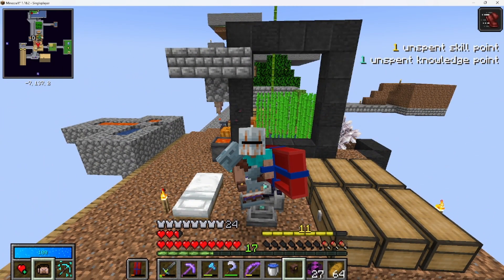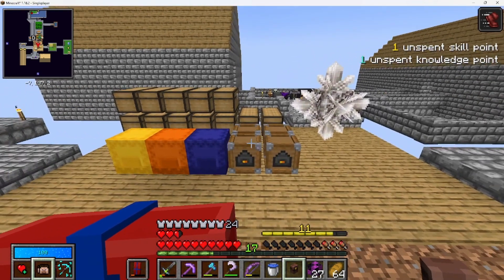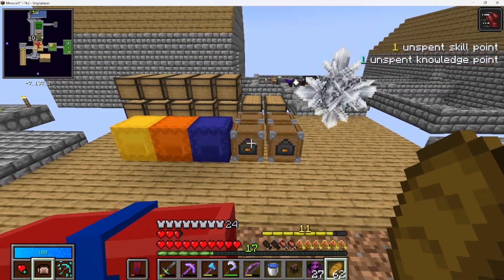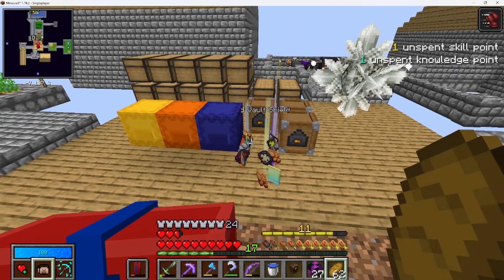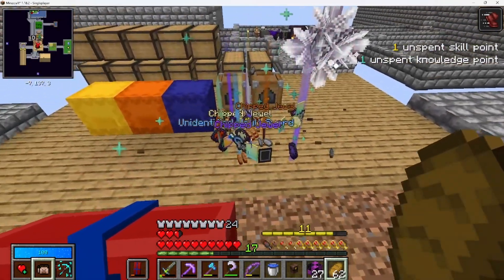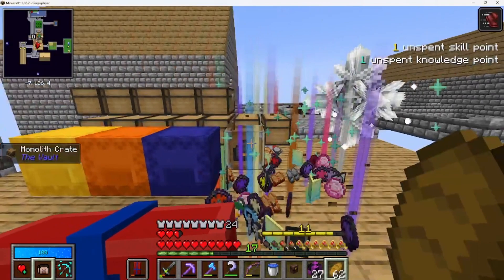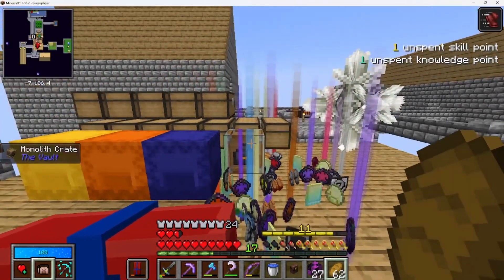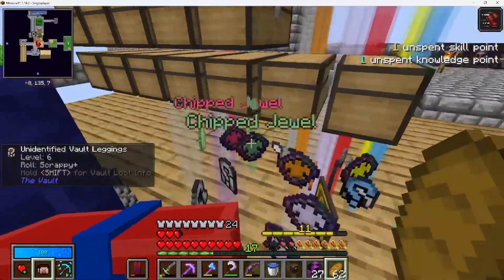We are back to open up our monolith crates — one from this run and three from others. So let's get after it, right after we eat. We got a shield, two shields there. We got a vault sword, another shield, looks like another shield or a sword. Let's open up the fourth one and go pick it all up.